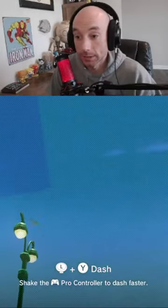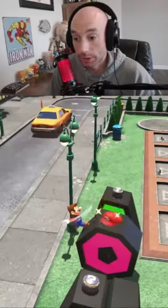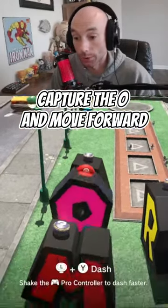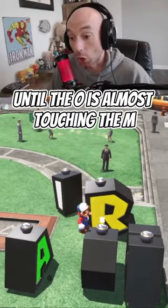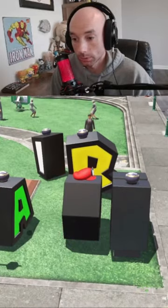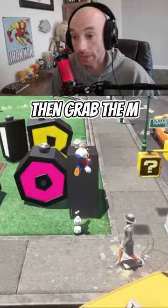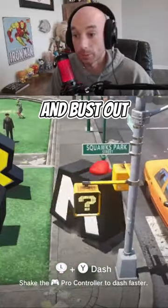Then you're going to grab the A, zoom in so you can't see the O, move forward, uncapture, capture the O, and move forward. You're going to do that over and over again until the O is almost touching the M. When it is, grab the O, turn it sideways so it clips into the M and uncapture, and grab the M and bust out.